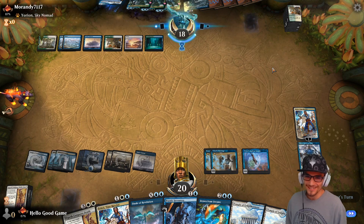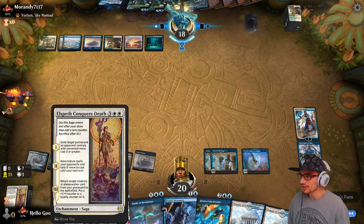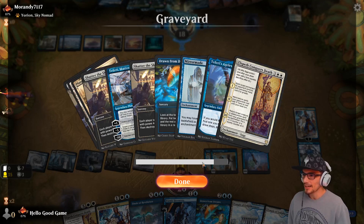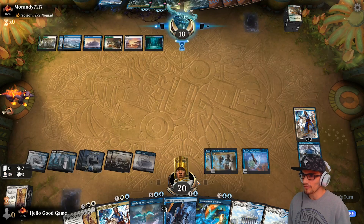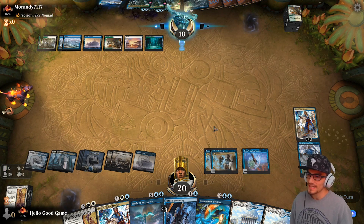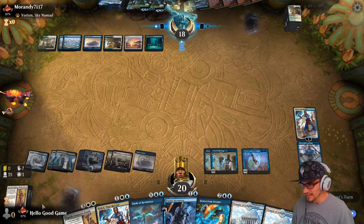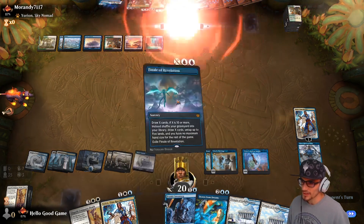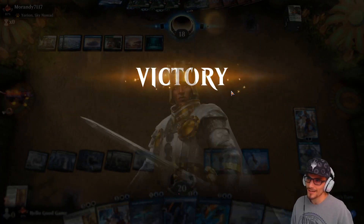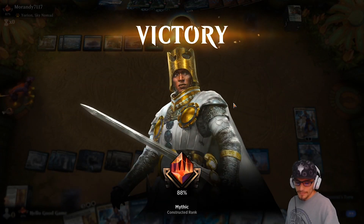Still sitting on twenty life, just unlimited control. We could have cast Finale on the following turn — we did go a little hard and self-milled both of us, but if we'd left a card in the library to draw the following turn, we could have done a Revelation for twelve and put our whole graveyard back. GG, RIP, easy.